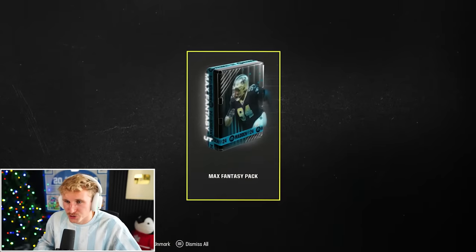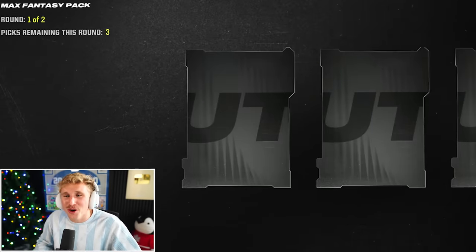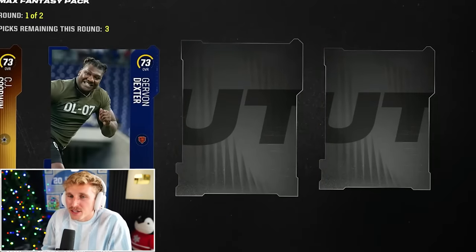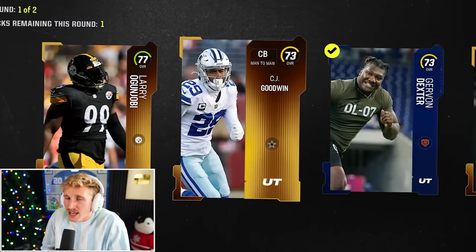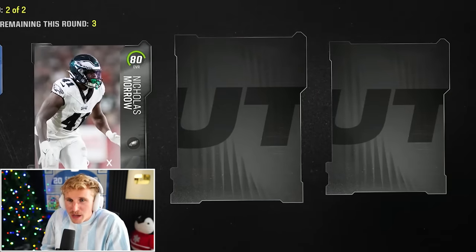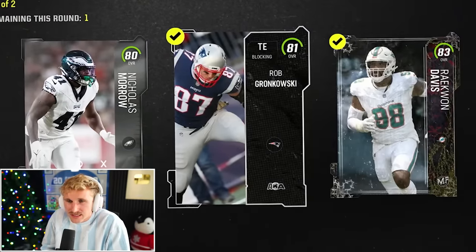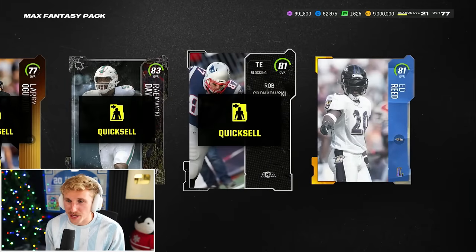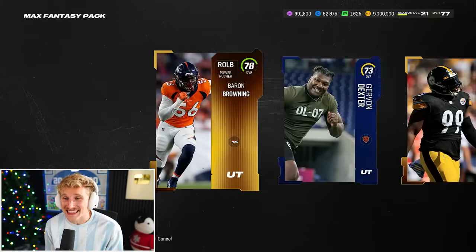8,500 training. We start with the Max Fantasy Pack — I assume this isn't what you want. I feel like Pro Playmaker Pack is probably where you make your money. We're always gonna take the highest overall players to get the most training back. That first round was nothing special: 81, 80, 81, 83. We get three players on the final round. Rather than quick-selling right now, I'll check the value. It's 846, so we took an 8,000 training hit.